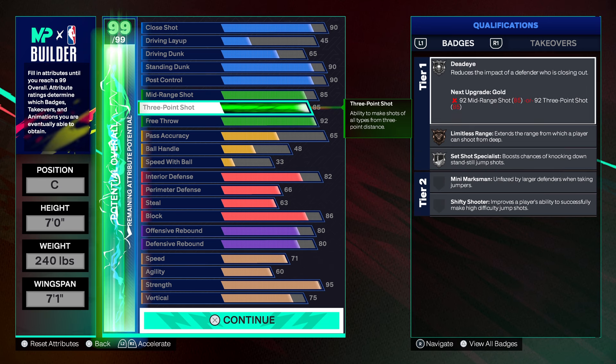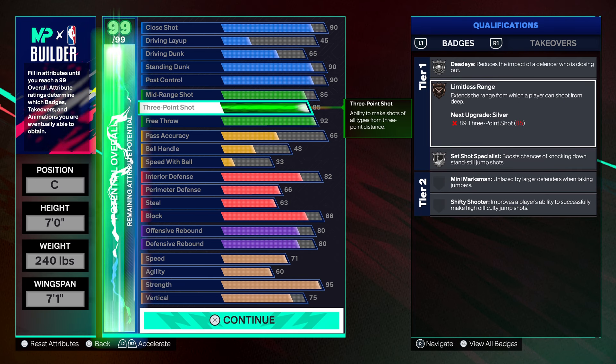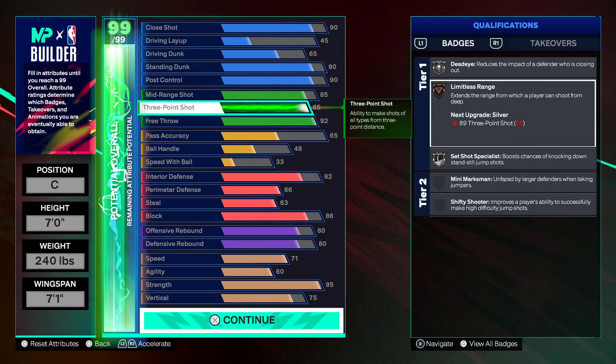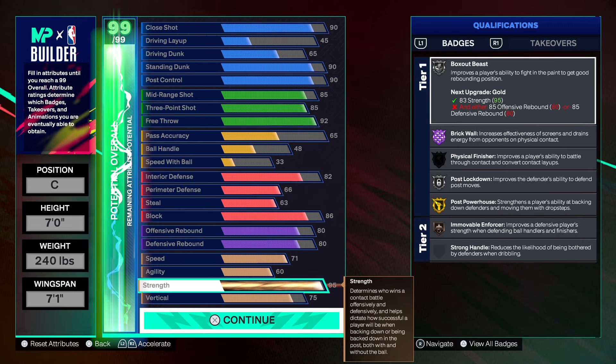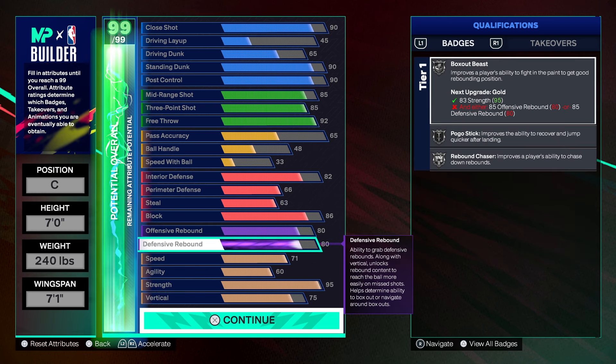I could get my 3-pointer even higher with what I have left. I could make a 7-foot center with a 3-pointer almost at 90 — an 89 three-pointer, literally. Or I can put cap breakers on my block, or my strength, or my rebound. All six on rebound would give me an 86 — but nah, we don't want to do that.